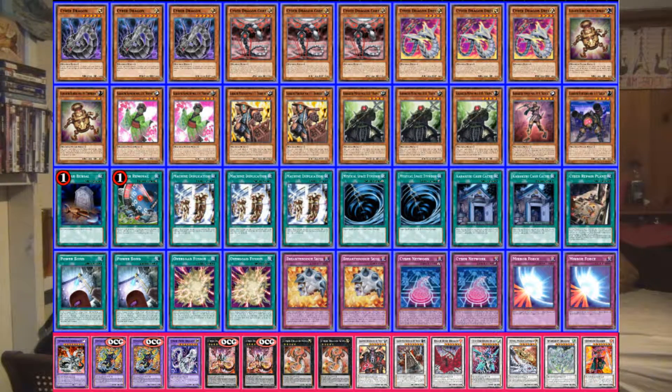This deck profile utilizes the swarm of Cyber Dragons along with their beatdown and control in conjunction with Karakuri's speed and versatility to pull out a really cool synchro strategy with Cyber Dragons. Without further ado,